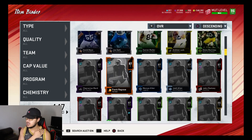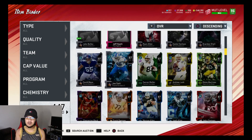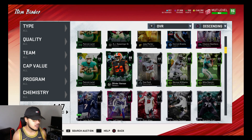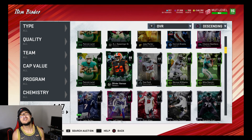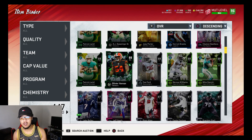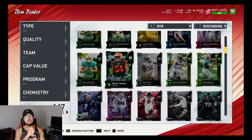Then we got these 89s and 88s — we could be looking at 300-400k just from this inventory alone. I still got sets to complete, packs to rip, training points in my inventory, and we got 500k — halfway to a million. Some of y'all may have way more coins than me — cool, good for you. But I am worried about the people who need to get their coin stockpile up, those humble people busting their ass to get the work done.